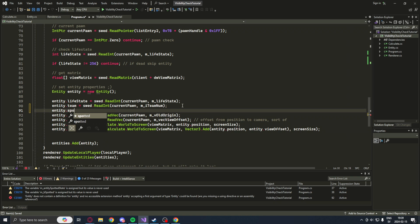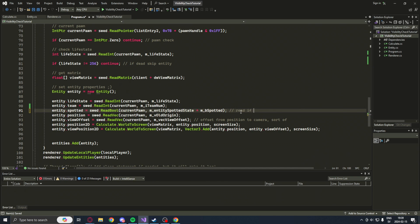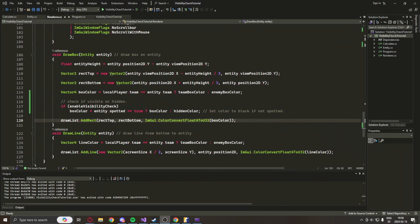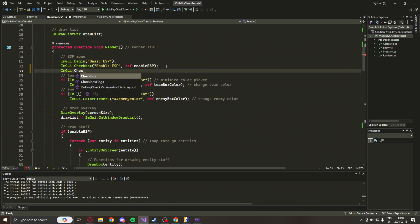We will go into our program.cs and scroll down to the reading part of the file, and set our Entity.Spotted — our new attribute — to the value of swe.readBoolCurrentPawn with the EntitySpottedState plus the BSpotted. This will read the current value of this entity. And let's also go into our renderer file again, in our renderer void, and add the checkbox that refers to the visibility check boolean. And now we're done. Let's try it out in-game.